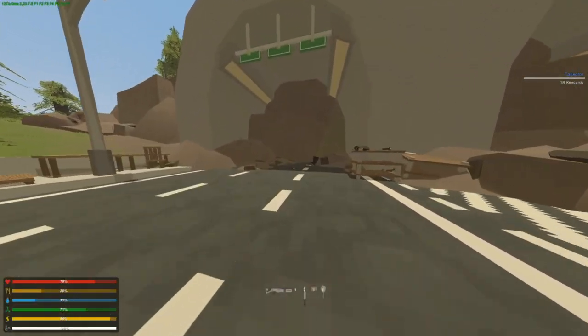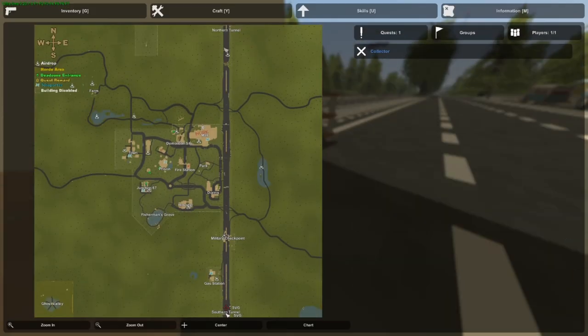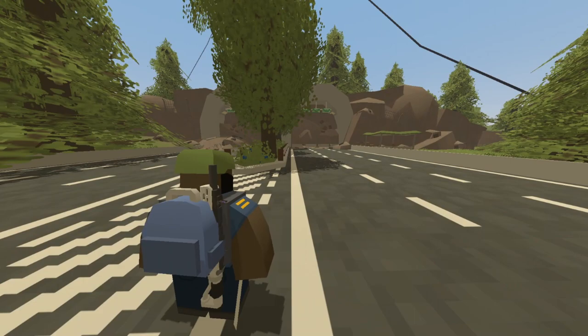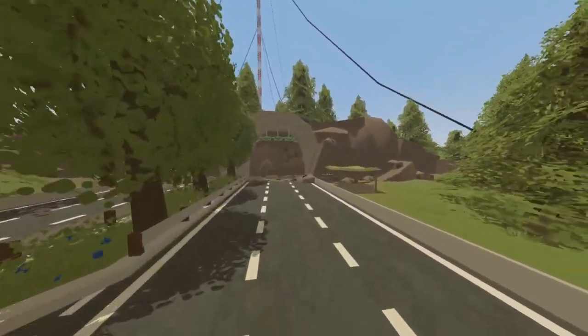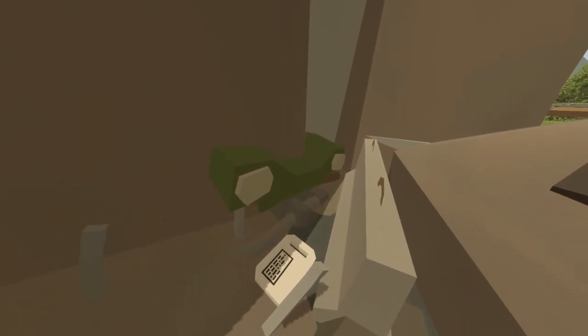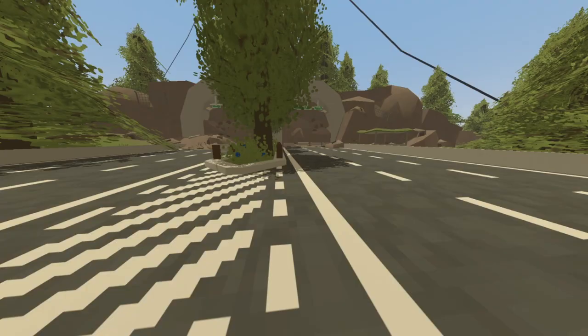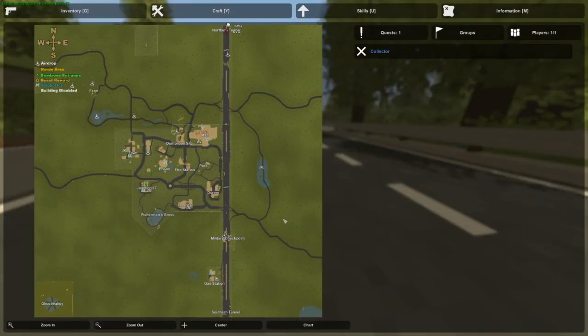At the Violin Case on the left tunnel is where you can find the purple key card. And at the Northern Tunnel you can find what I believe is the grey or white key card, and it is located right here in front of this broken car on the right tunnel.